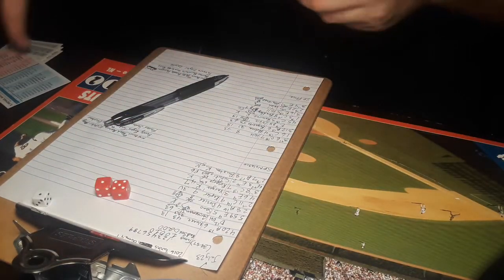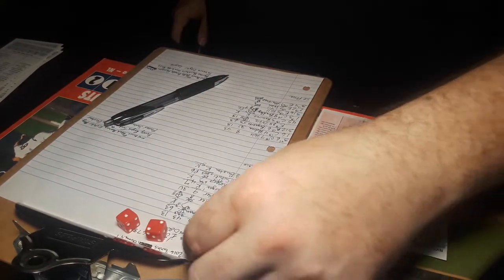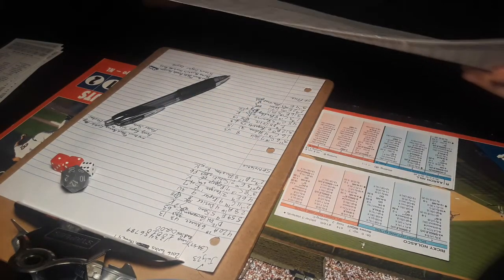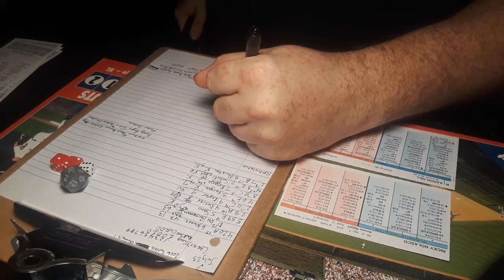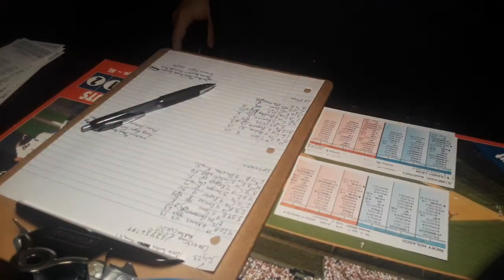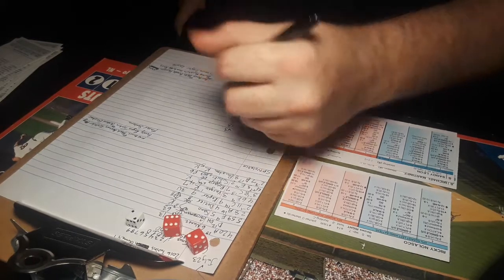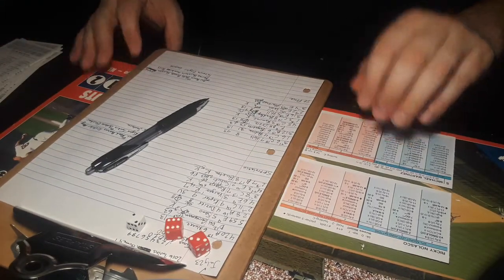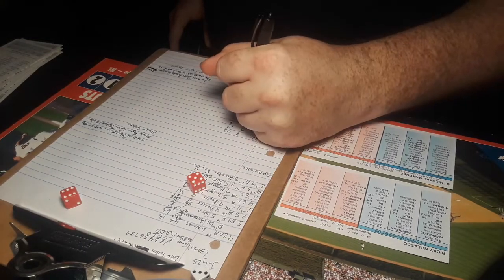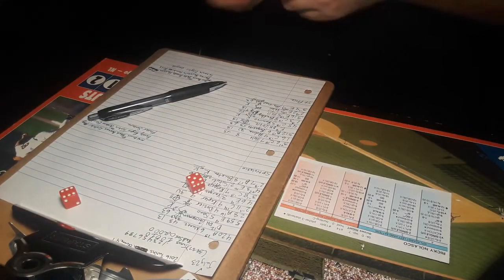Nolasco will face the bottom third of the order: Aaron Hill, Sandy Leone, and Michael Martinez. 6-3 — back to the pitcher Nolasco. That's a 20, might be good enough, and it is. Nolasco races over to the line, picks it up, throws him out — great play from Nolasco. Here is Sandy Leone — 2-9, and that's strike three, Leone goes down swinging. Here is Michael Martinez — 3-11, ground ball to the shortstop, Nunez picks it up and throws to Vargas. We are through five: Twins 2, Red Sox 2.